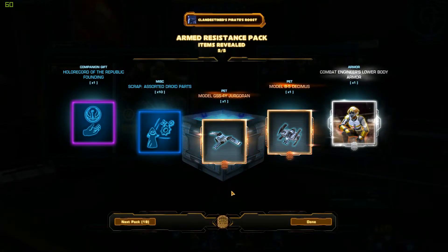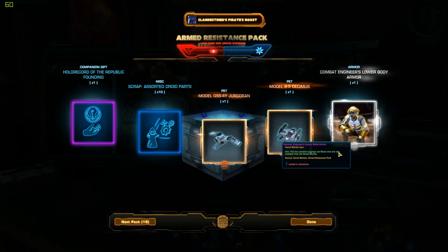Don't have a gold armor set yet. Oh! I got the new lower body of the new Combat Engineer set — so that is cool. It's not my favorite armor set in this pack, but that'll probably hit the GTN if somebody wants to complete that set.